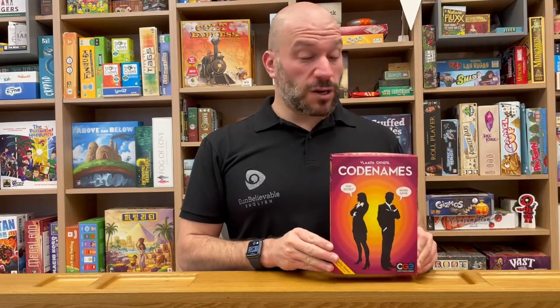Hey everybody, welcome back to Unbelievable English. My name is Adam, and today we're going to be talking about Codenames — we're going to be spies trying to contact each other and send messages without the other team finding out.